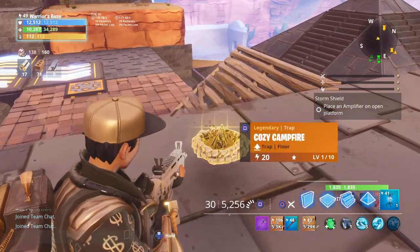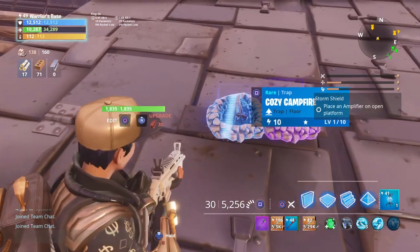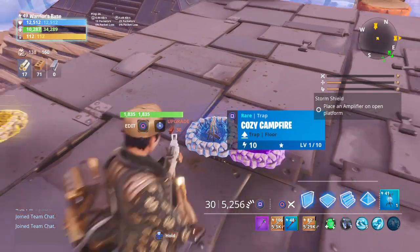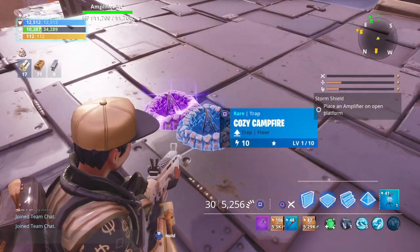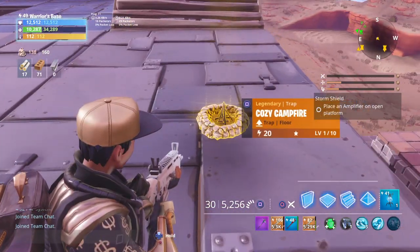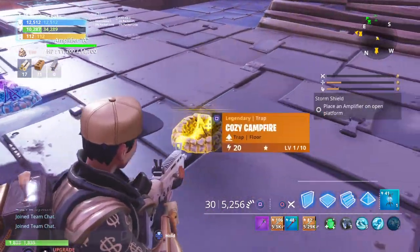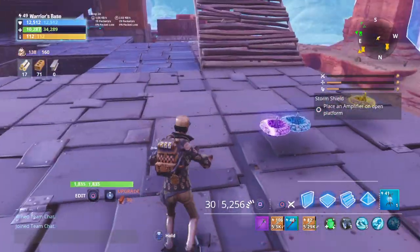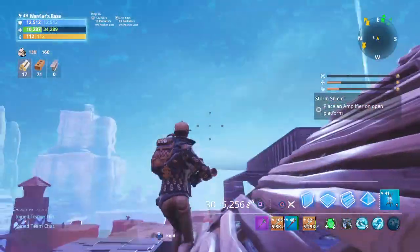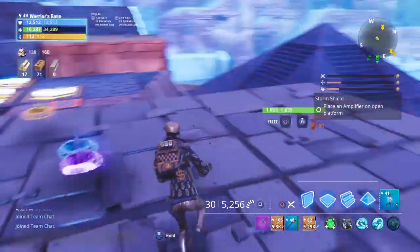Here it is — take a close look at that. Cozy campfire. Here's a regular one from Battle Royale. In Battle Royale we see this one in blue, so there's got to be an epic and a legendary, which is yellow. And I did some falling damage to my health meter right there, so I'll put these three down and show you what they can do.